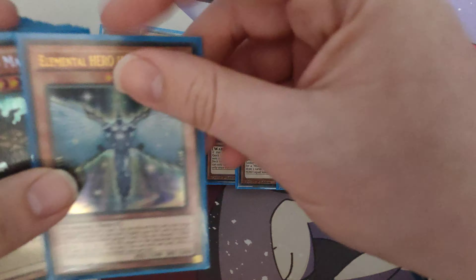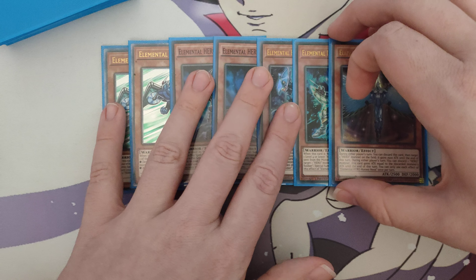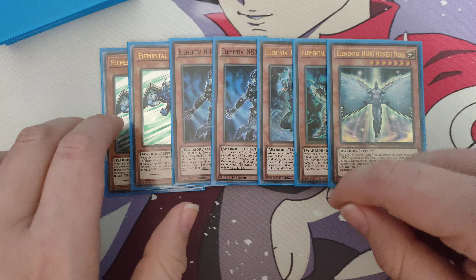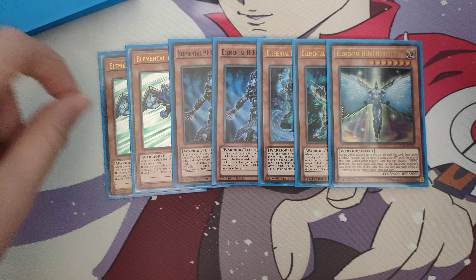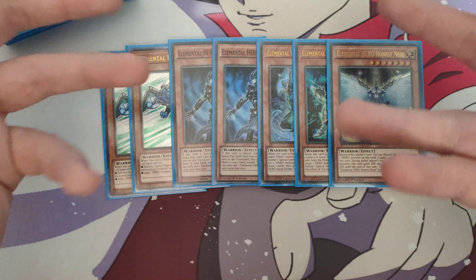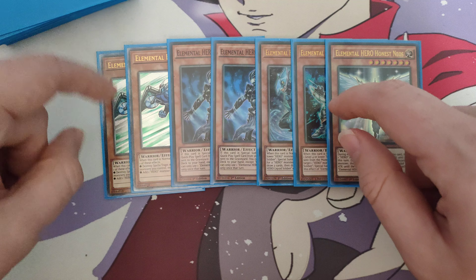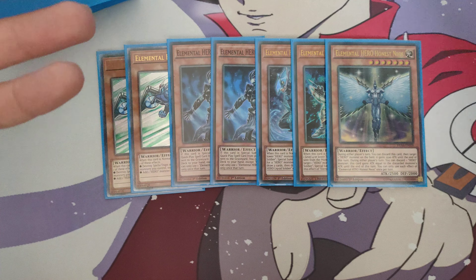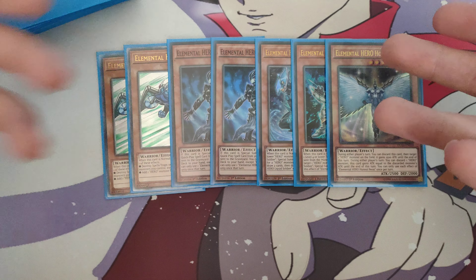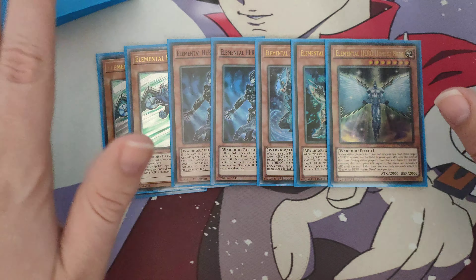Into the Elemental Heroes: we're playing 2 Elemental Hero Stratos, 2 Elemental Hero Shadow Mist, 1 Liquid Soldier, 1 Solid Soldier, and 1 Elemental Hero Honest Neos. I feel like this is the best ratio. Now I know people are probably thinking why aren't you playing 3 Stratos, but there's so little room to keep this deck at 40 cards that 2 Stratos is the best way to go. Plus seeing as Stratos takes up your Normal Summon, if you draw multiples of him he can be a brick.